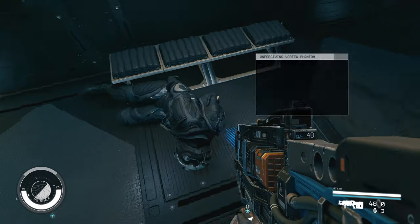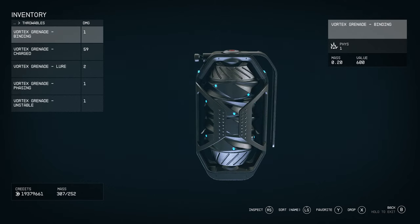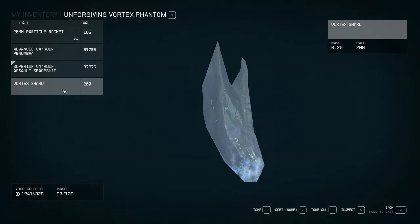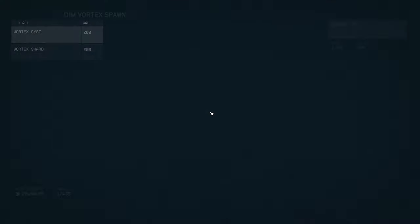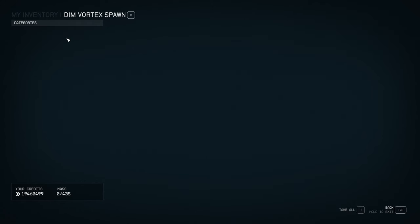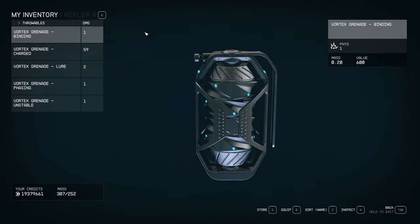We also have new grenades — five new types. There are new materials dropping in the DLC: shards are the most common, dropping from any Varun enemies, and there are less common materials dropping from aliens. Together you can use them to craft these new grenades. So far all these materials have been used for grenades specifically.